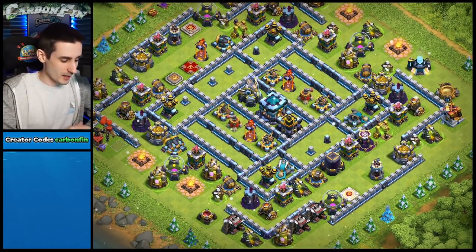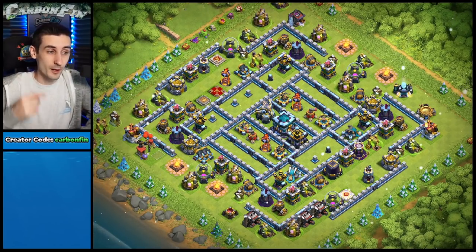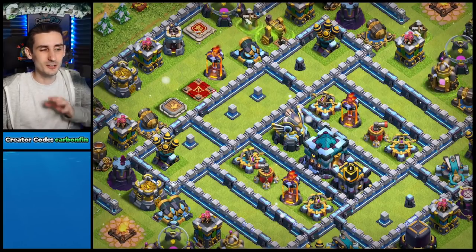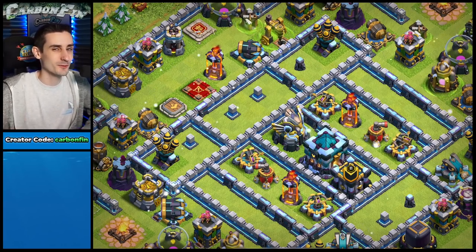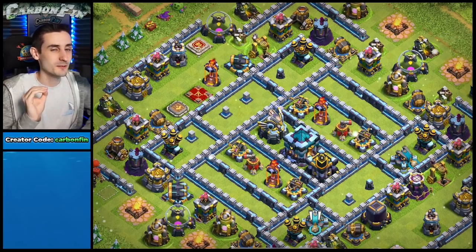I'm going to talk about how to break this base down with not only hogs but also miners. I'm also going to talk about eagle activation — something you might not know. If you activate the eagle with a certain number of units it'll start firing, but if you're under that limit it won't fire on your troops.